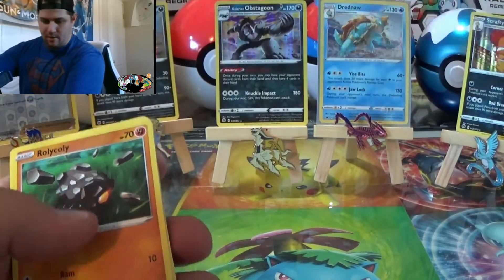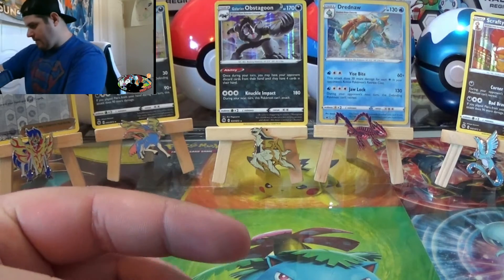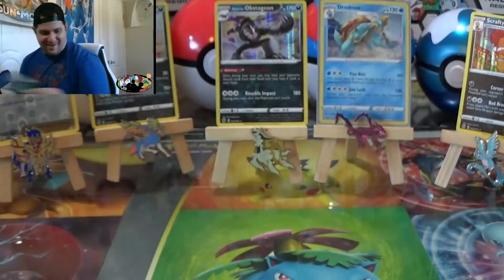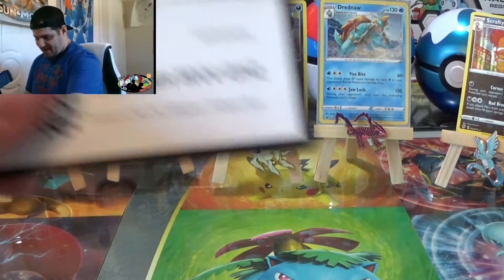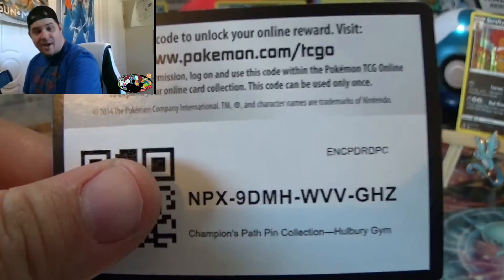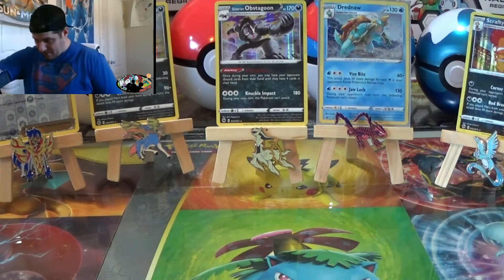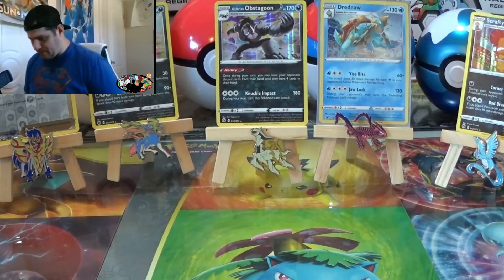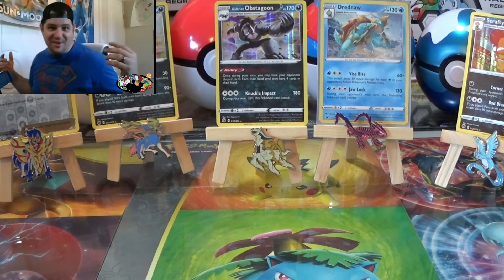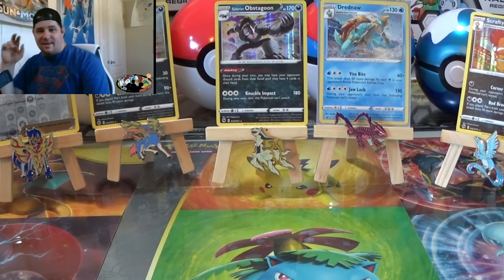The Professor's Research — that was a rare. I've never trained a Scrafty, might give it a shot. Maybe if I start the game today and start playing it, maybe I won't have to pull him anymore. There's the code card for Halbury Gym with Drednaw, two Scraftys, an Obstagoon, and a Professor's Research. No ultra rare, but oh well, I had fun. Scrafty showed up for the party, obviously. This has been Andrew from the Battle Frontier — have a great day and see you later, guys.